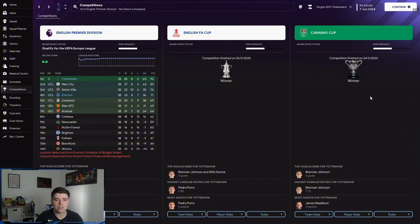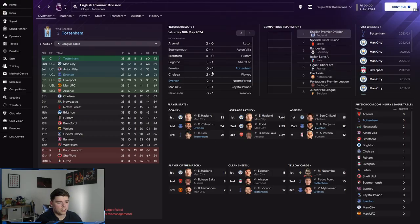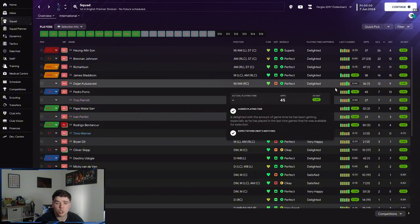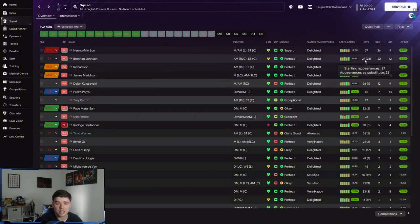Looking at the overall stats for the season, Dominic Calvert-Lewin got 24 goals, and Beto got 21, so our strikers did very well. Danjuma won the assists with 12. Looking individually, Son got 26 goals and 4 assists, Brennan Johnson got 22 and 12 assists, Richardson got 19 and 11, Madison 14 and 15, and Kulusevski 12 and 9.